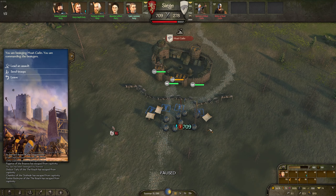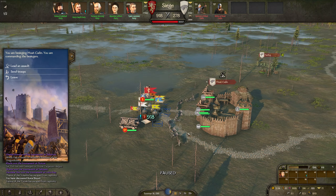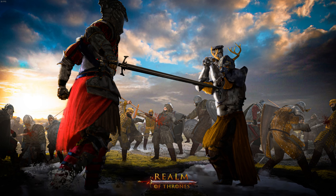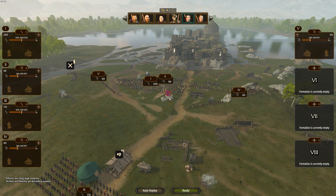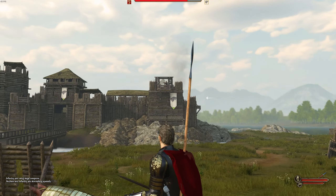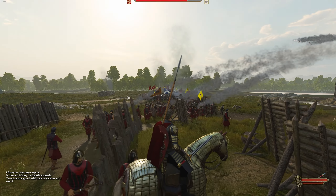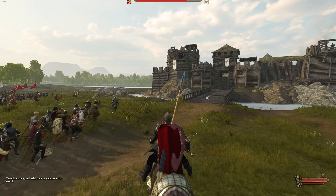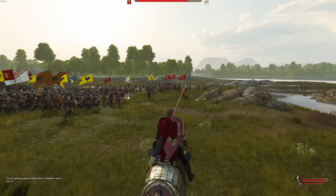Let's go for some battering rams and maybe a siege tower or two. We've got 900 men now — I think it's a good time to go. Obviously we have that artillery which is going to be a pain to deal with, but let's just push in. So far we've done pretty good — we got that defensive siege, we got the offensive siege, and we're about to siege Moat Cailin. The Marbrands have conquered two of the battles, and yeah I think we're in a good situation. This battle is going to be a little more bloody because they have the artillery.